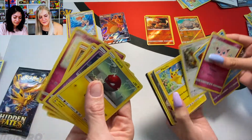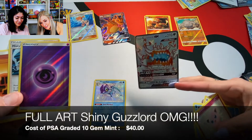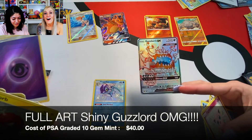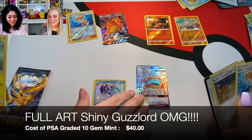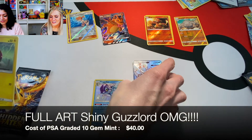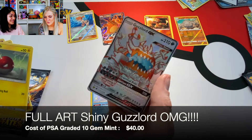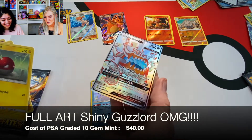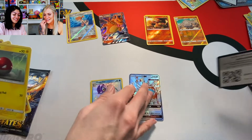I'm not getting any of these ones here. Oh what? You got a Guzzlord? Oh, that's cool — that is so cool! You guys, look at this. A Guzzlord GX! It's a pretty one. I got one of these too. And then a code card. Yay.